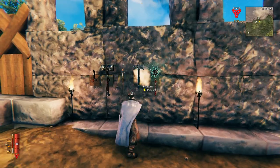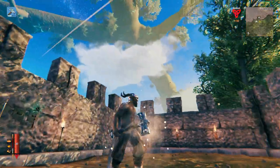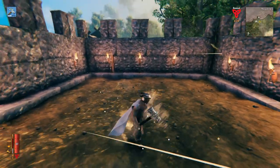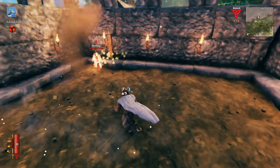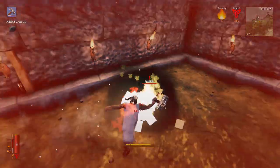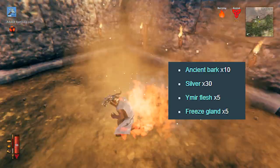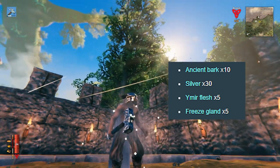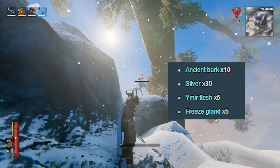In number 2 we got the Frostner. This weapon, in my opinion, is almost as good as the first weapon in this list, but it lacks its versatility. The Frostner gets number 2 due to its Frost Damage, which can slow down enemies and deal damage to non-Frost units like Surtlings. It also deals Spirit Damage, making it a good weapon when fighting the undead. To craft it, you will need 10 Ancient Bark — from trees in the swamp — 30 Silver from the Mountain Biome, 5 Ymir Flesh from the trader, and 5 Freeze Glands, which you get from killing Drakes at the mountain.